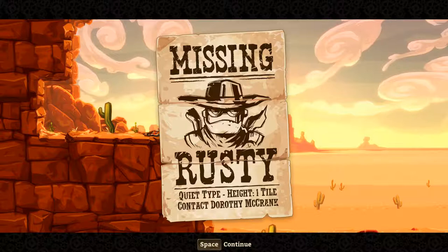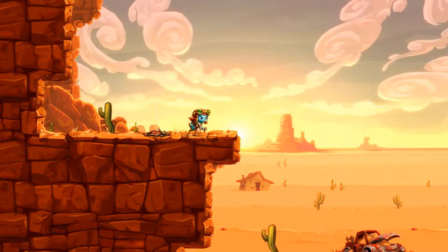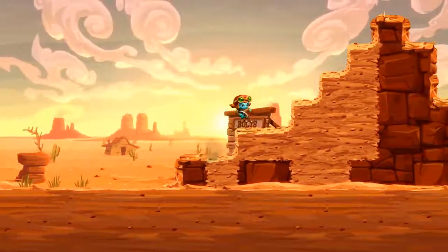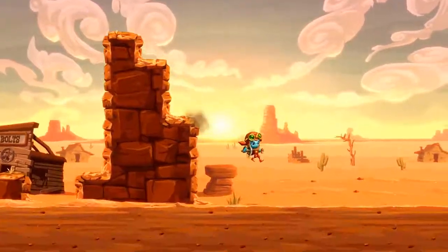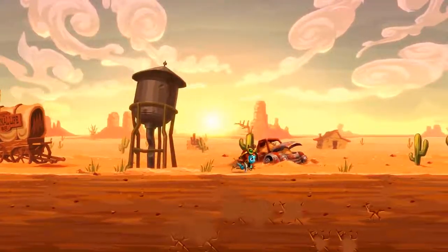We're introduced to the protagonist — Dorothy McCrank, the quiet type from the previous game. She's looking for Rusty, also from the previous game. Left and right controls are shown. Shortly we'll get a new ability which I won't spoil yet, but if you remember the original Steamworld Dig, wall jumping was very important and getting new abilities was critical.